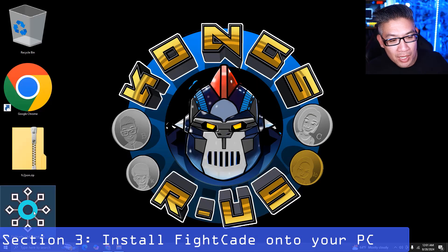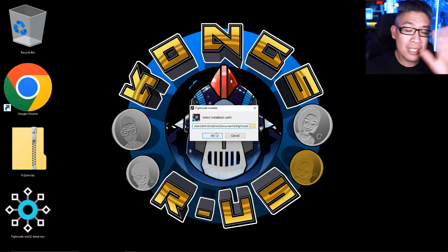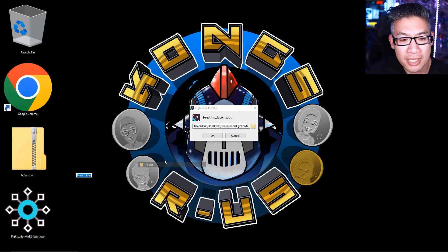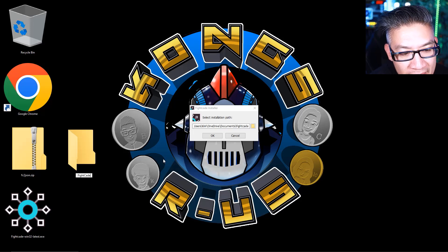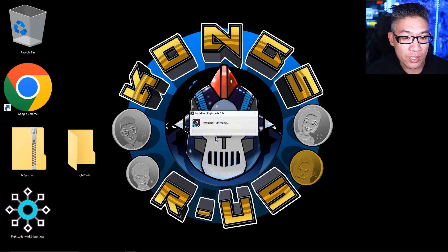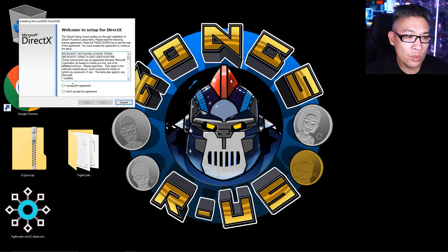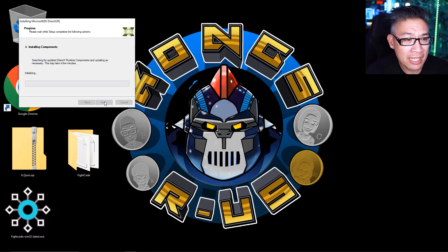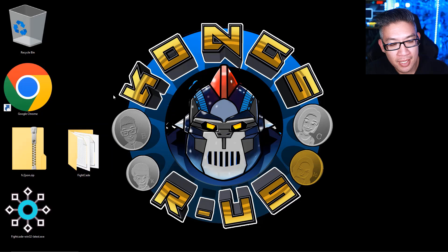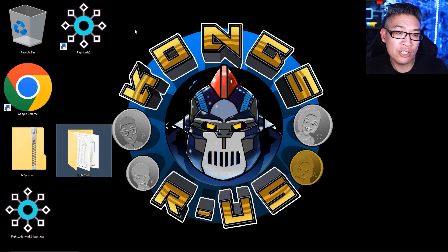First thing you're going to want to do with your installer is double-click on it. It's going to ask you if you want to install this program onto your computer — click yes. The default selection is your documents folder, but for the sake of this video, we're going to create a new folder on our desktop called Fightcade and select that so we can find it more easily. You really can install this anywhere you want to — it's super portable, you can take this folder on a hard drive wherever you go. It'll ask you to set up DirectX for the first time; even if you've done this before, it may ask again — just click it. Fightcade was installed successfully and now there's a shortcut on your desktop.